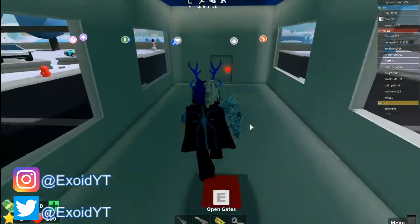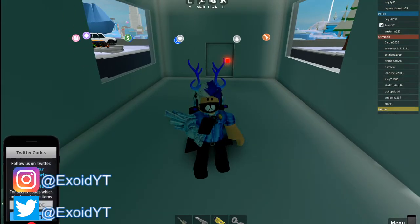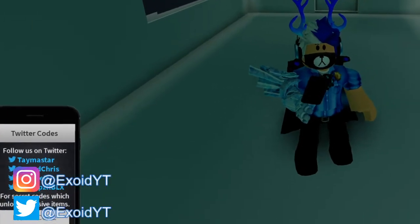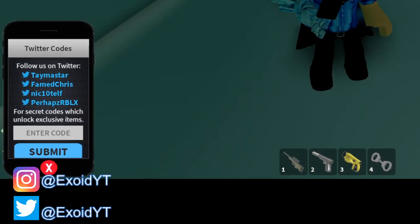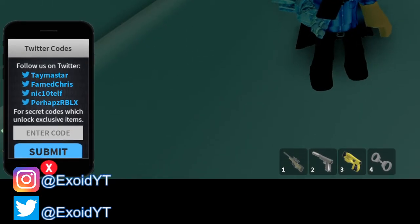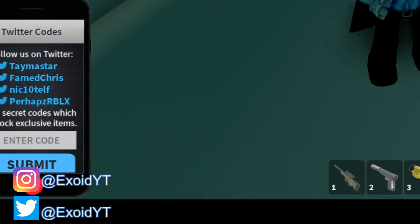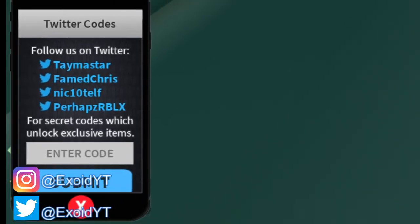We're gonna hide in here while I show you guys the codes. We're gonna click the codes right there — I know it's blocking so we're gonna go change it out real quick. I'll make it just barely big enough so you can perfectly see it. Alright, so this is I believe every single code working in Mad City.